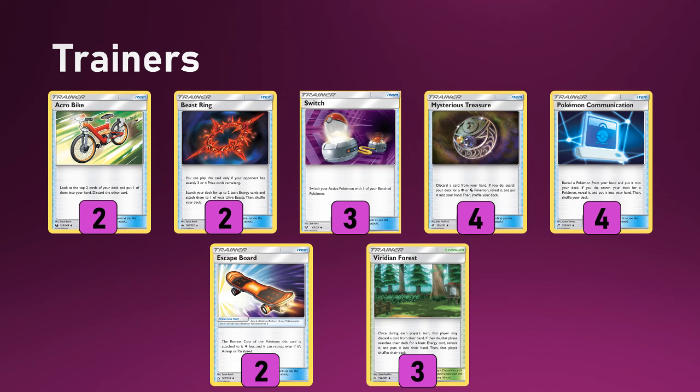On to the trainers — playing a couple copies of Acrobike. I kind of want more, but you only really have space for two. Having some minor additional discard synergies is pretty nice, and it helps you cycle. Two copies of Beast Ring. I think it's a reasonable count when you have Jirachis to fish these out on the correct turns — effectively an extra 160 damage bursted onto the board. Three Switch and two Escape Board to supplement the Jirachis and help the two retreat cost of Ultra Necrozma if he tanks a hit. Also Giratina has a really chunky retreat cost, so moving those things is really important. Four Mysterious Treasure, four Pokemon Communication, and three Viridian Forest round out the list.